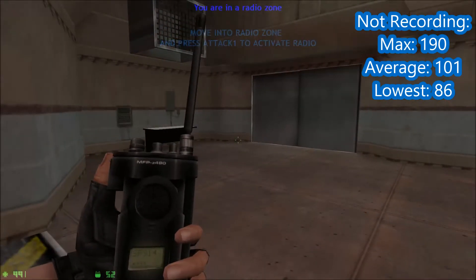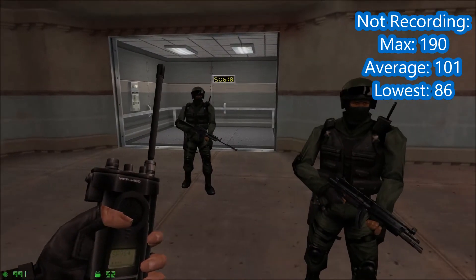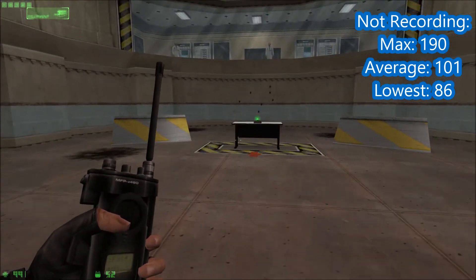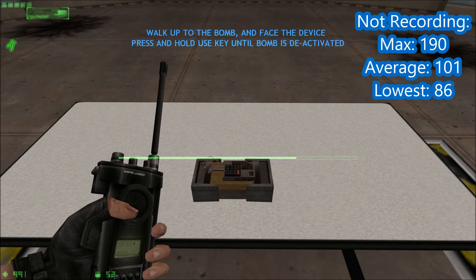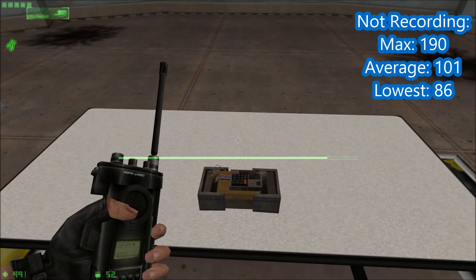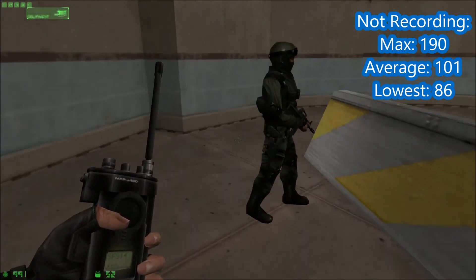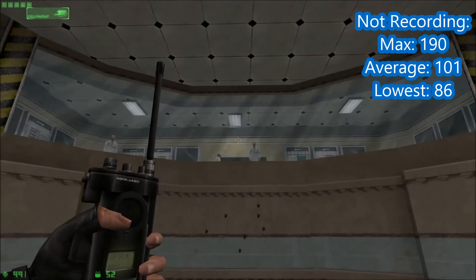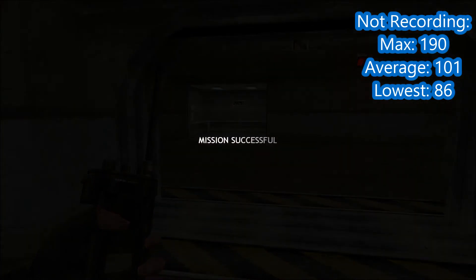Radio zone — cool. You'll need to know how to defuse explosive devices. This bomb has gone live — moving into position. To defuse the bomb, walk up to it, face the device, then press and hold your Use key. This is a serious situation — we gotta defuse this bomb. Excellent, the device has been defused. Congratulations — you've completed the counter-terrorist special training course. Please return topside for processing. Mission successful.